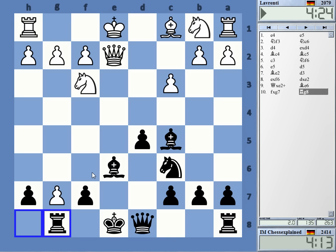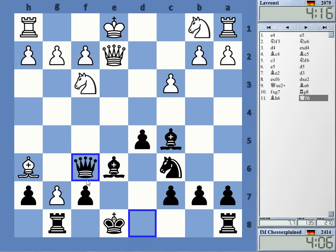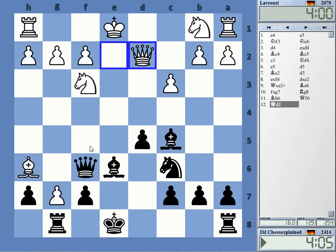Bishop g5 looks a little bit annoying here. Maybe I can still go Queen d6. Yeah, well here I have Queen f6, so I don't really think that this can be that dangerous. On Bishop g5, I mean, I can take g7 — I think I just take g7. I was thinking Queen f5 might also be an option, going for Rook g7 next.